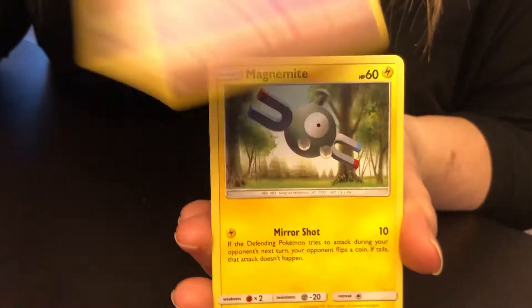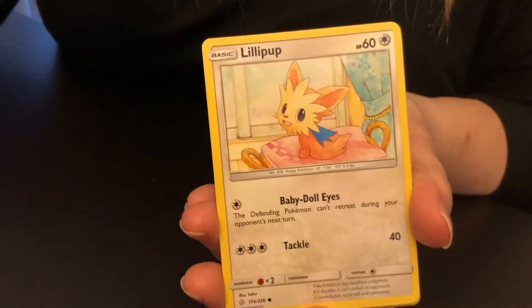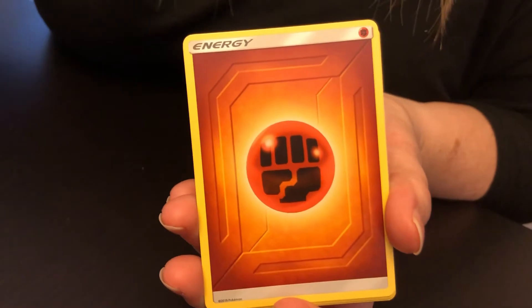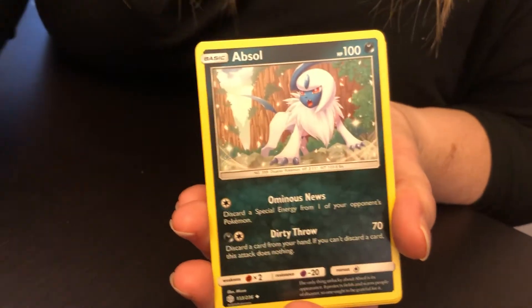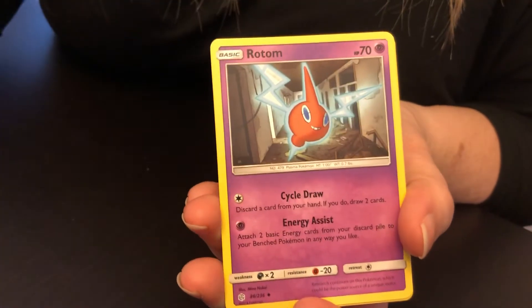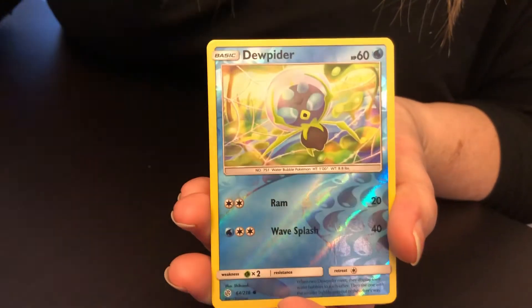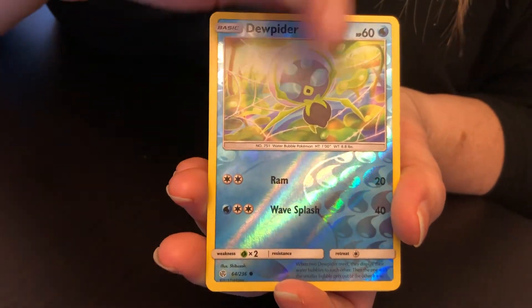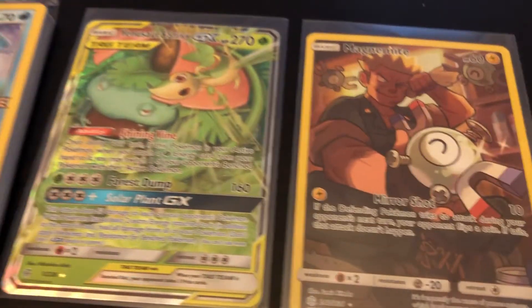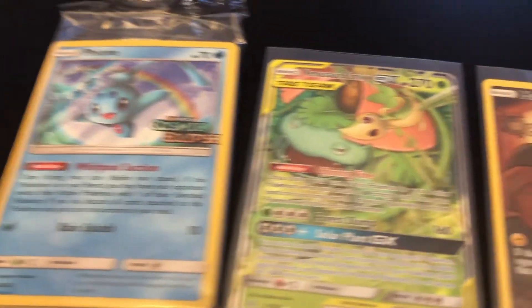We are starting with a Rowlet, another art. Phantom, Magnemite, Lillipup, Trapinch, Fighting Energy. Lillip, Rotom. Our reverse holo is Jupite. And Braviary is our final rare of the pack. But we did have some awesome pulls at the front of this one.